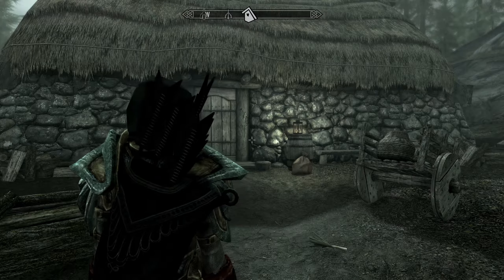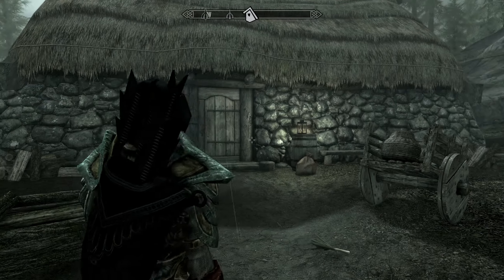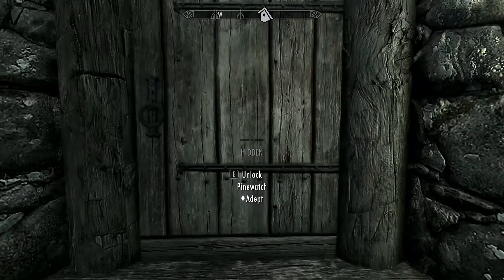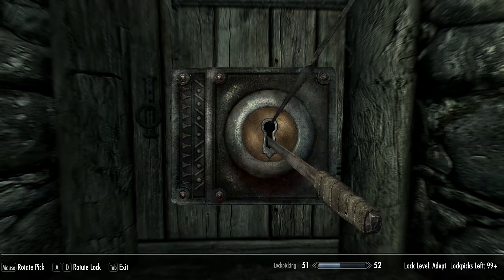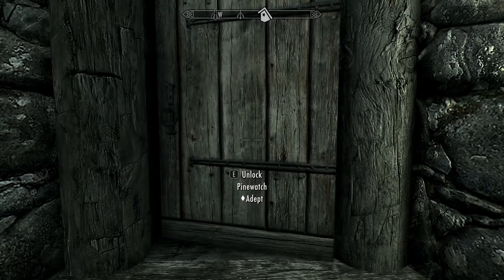Skyrim Legendary difficulty playthrough. We're not actually going to be doing a quest in this video — this is just going to be clearing out Pinewatch. It's a pretty interesting place. Looks like it's got an adept lock. I think there might be some bandits inside. I remember this was one of the first places I've ever been to.